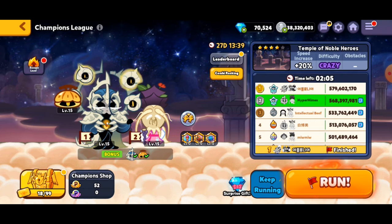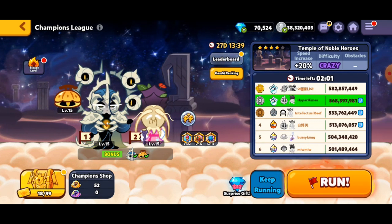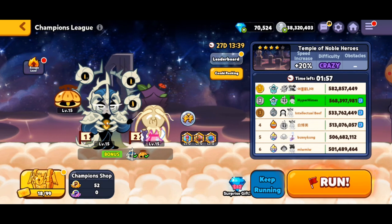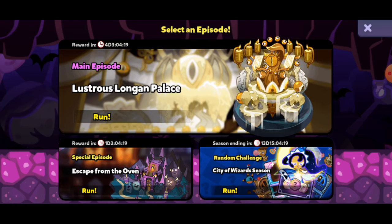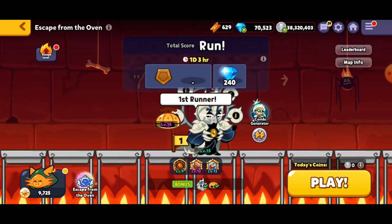I swear I can get a much better score if I just didn't mess up. Anyway, if we stumble back into the event and then select Breakout — run two times — we can press go on that, and it sends us over here. I know the music seems all dreary and scary, but we're just going to do Escape the Oven, because there's a day left on that, so I may as well do as much progress here as I possibly can.